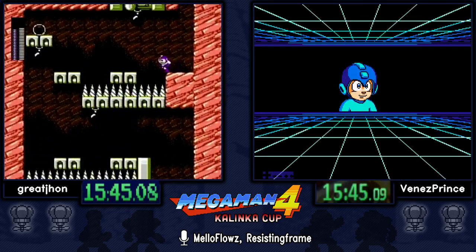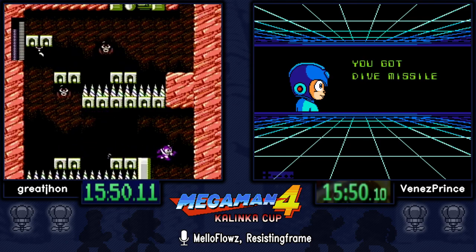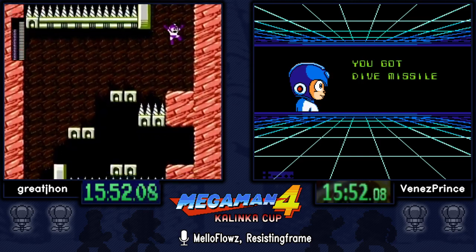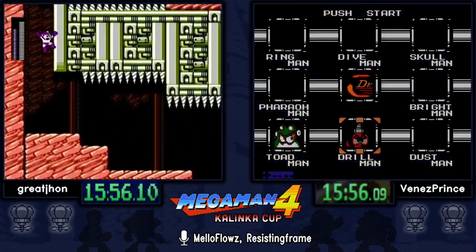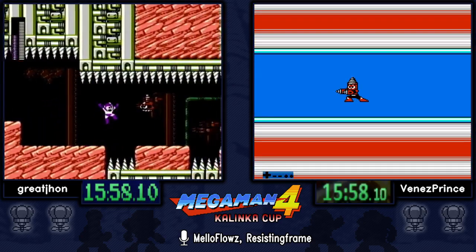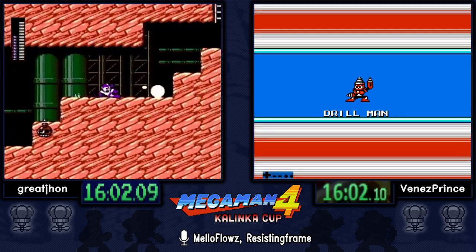Now Great John is in Drill Man's stage. Both Drill Man and Toad Man stages — you're going to see a majority of Bright strats, so we're going to see everything frozen for the most part and a lot of slick maneuvering. Again this is one of the places where you can see how well you're sliding.